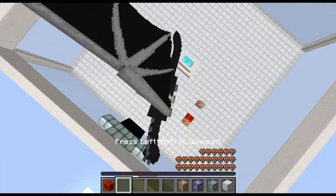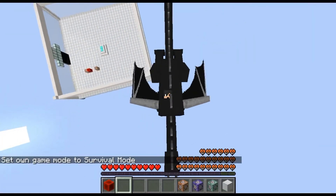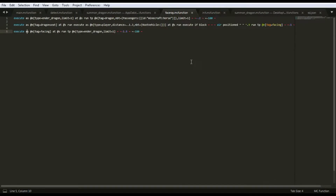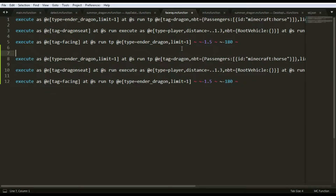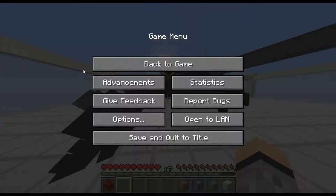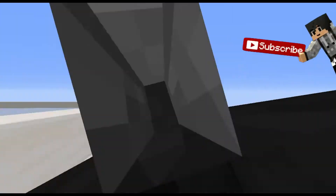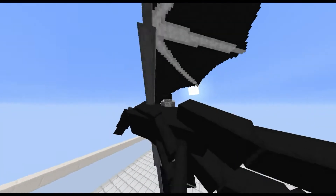Now to fix the laggy rotation whenever you ride the dragon — you can also ride this in survival mode. Go to the face_ray function, select all three commands with Ctrl+A, copy with Ctrl+C, and paste them below as duplicates. Ctrl+S to save, then type reload. As you can see, I'm not lagging anymore — the rotation of the dragon is now smooth. This is how we wanted it.